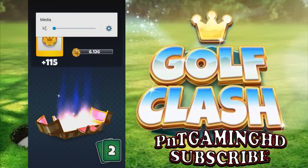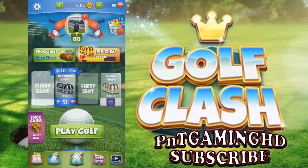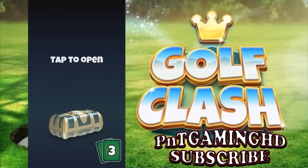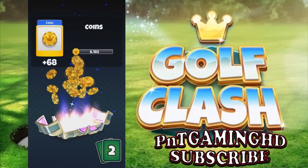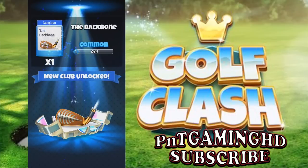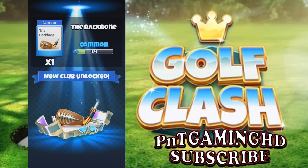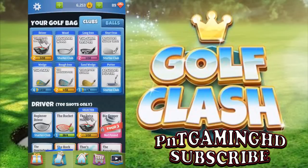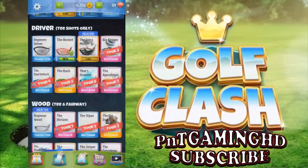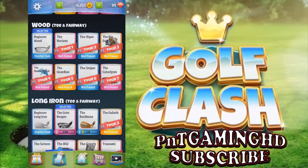There we go. So we've got some coins, some gems, and the Dart - that's a common card. We've got a silver chest to open as well. We're probably going to get some coins as usual, maybe a rare or a ball. Okay, we've got a new card - a new club called the Backbone. We have an epic for that already, so we're going to keep it as it is.